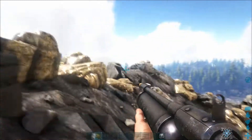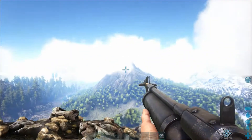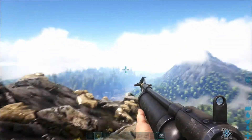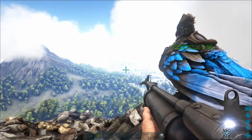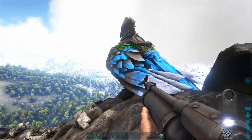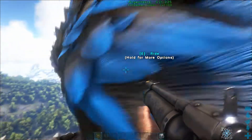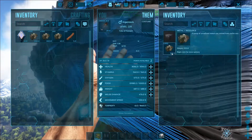More than likely what you're going to use the Argent for, at least in the beginning, is metal mining. While it is a good battle bird at higher levels, the first thing you do with an Argent is the same thing you did with your Teradon - you fly it up to the mountain and get metal. The Argent's inventory reduces the weight of metal significantly, as you can see here - the metal weighs only 100 pounds in the Argent's inventory.